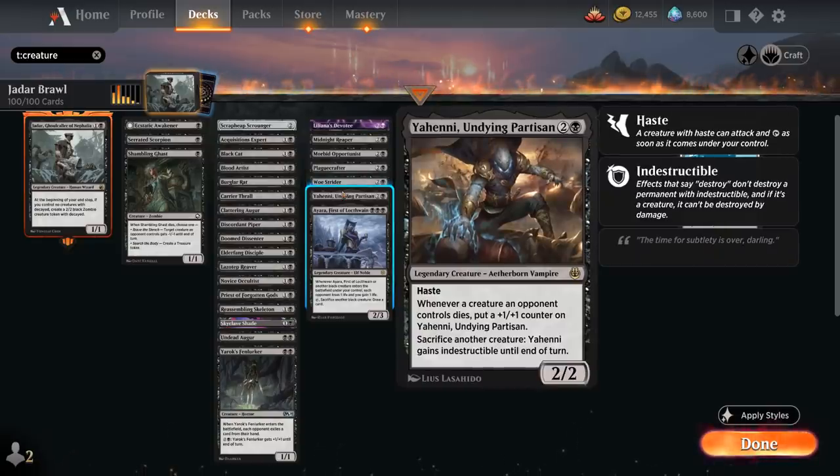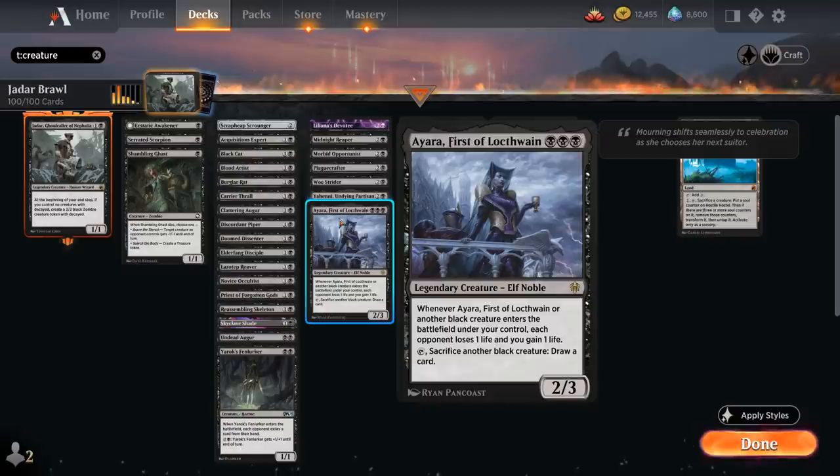Jaeger serves as another free sacrifice outlet: we can sacrifice another creature to make it indestructible until end of turn. It's a 2/2 with haste, saying whenever a creature an opponent controls dies, we put a +1/+1 counter on it. Then Ayara is a 2/3 that when it enters or another black creature enters the battlefield under our control, each opponent loses 1 life and we gain 1 life, and we can tap Ayara and sacrifice another black creature to draw a card.